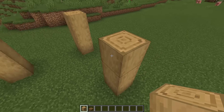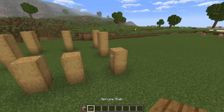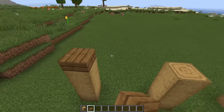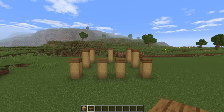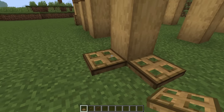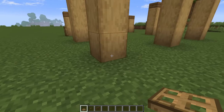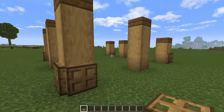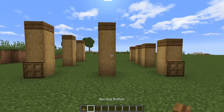So these back here are three high, the ones at the front are just two high. And very simply we can go ahead and grab a spruce slab and slap one on the top of all of those logs. On each of the four corner logs we can go ahead and place two oak trap doors on the bottom log like that on the outside of the block, and we can do that for all four of those corners like so.